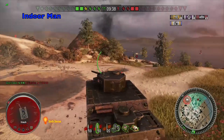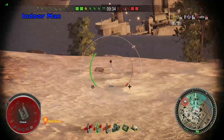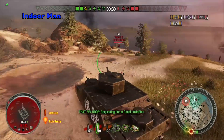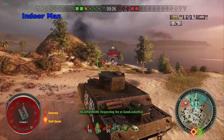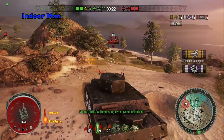But turns out they have an almost full health Tiger P back here. Considering how many hit points I currently have, I'm not too happy about this situation. During my long climb up this hill my team has been performing very well and has taken the advantage in this game. So when I see the Tiger P shoot, I decide to take the risk.